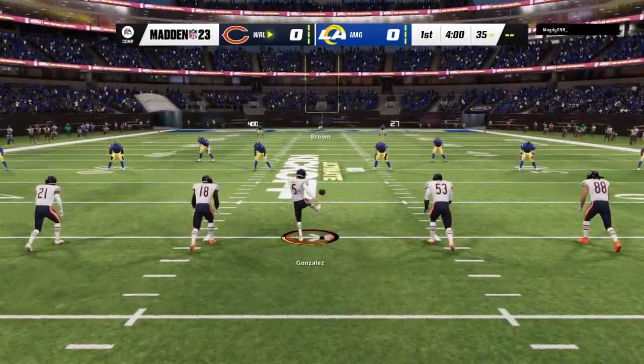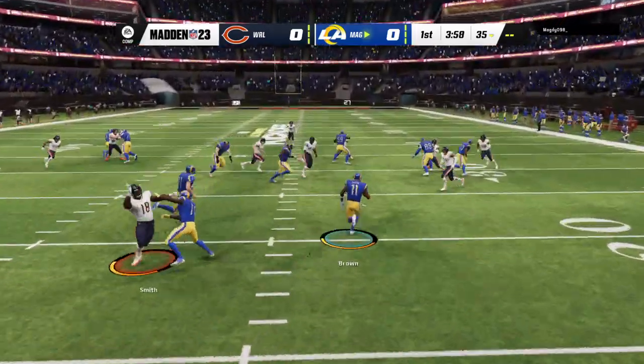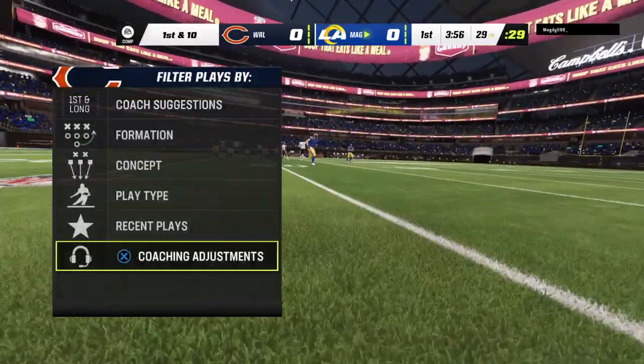Here's the kicker Zane Gonzalez ready to get this one started, and off we go on EA Sports. This will be fielded inside the five and a good return as he'll be stopped just shy of the 30-yard line.